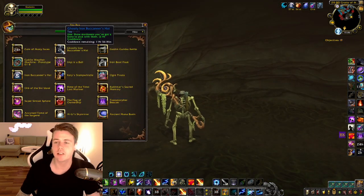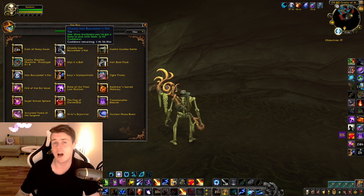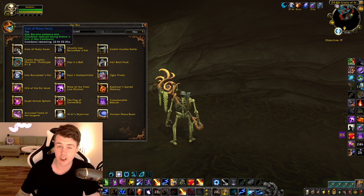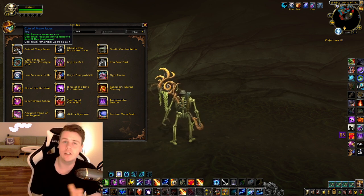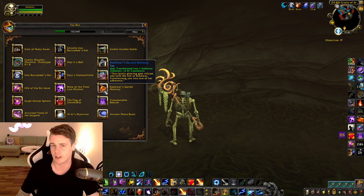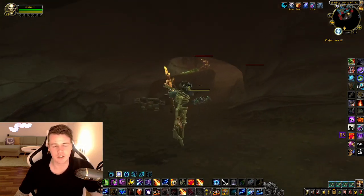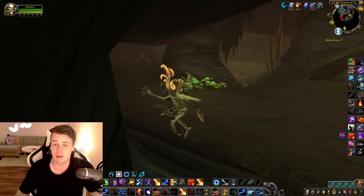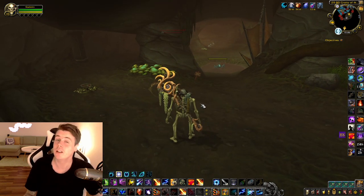Now this bad boy right here is called the Ghostly Iron Buccaneer's Hat and it lasts for an hour and it only has a two-hour cooldown, which is really badass because a lot of appearance-changing toys have either a super long cooldown or the duration is very short — like the Rime of the Time Lost, and others like Sacred Memory, they don't last for that long. So I'm usually running around as the skeleton when I'm live streaming, and you've probably seen that in my videos as well, so I get a ton of questions about it. But it is super easy to obtain.